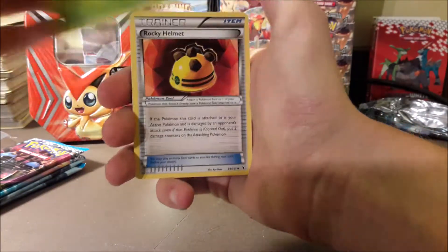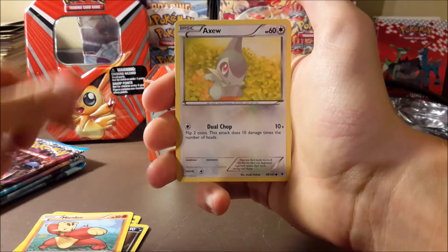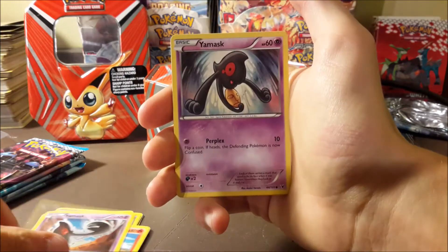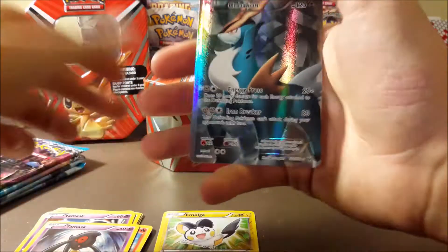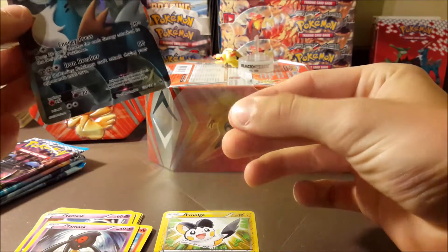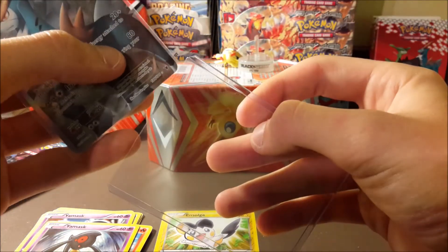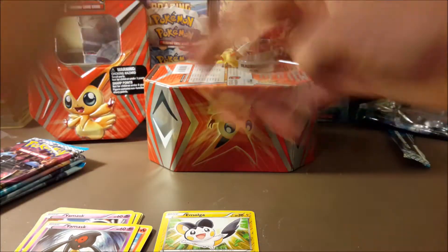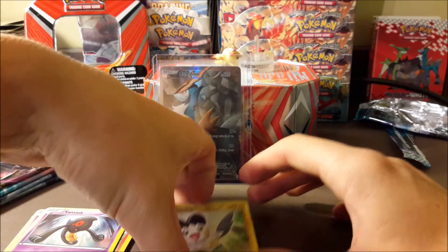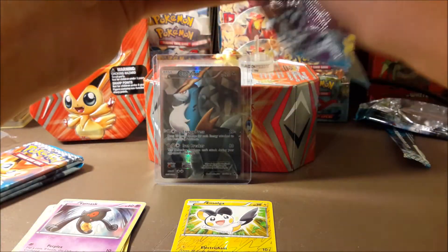We got Crustle, Rocky Helmet, Bisharp uncommon, Mienfoo, Axew — a normal Axew, odd. Larvesta, Yamask, another Yamask, a reverse Emolga... oh my gosh — what?! We get a full art right off the bat! Like I said, it is a full art without being an EX, and it's Cobalion! I definitely don't have one — I've never even seen this card! First pack — I don't think we could get any better, guys. Holy moly! And a reverse Emolga that looks kind of cool too. Full art Cobalion off the first pack — wow. I don't know if we can top that.